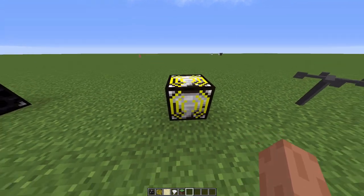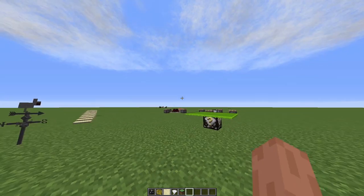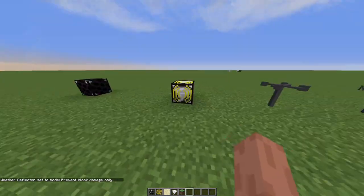Then we got the deflector, which is actually amazing. You really want to have this in your house or a tornado will destroy it. The weather deflector has two options you can pick from by pressing right-click. The first one kills thunderstorms and deadlier — so any thunderstorms and higher level will be instantly destroyed. And the second one prevents block damage, which means tornadoes and other things will not be able to do any damage to your house or buildings.